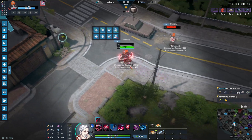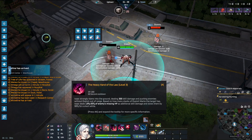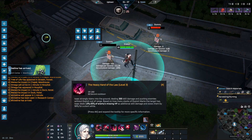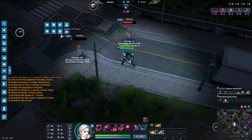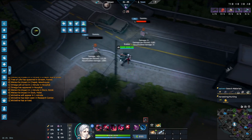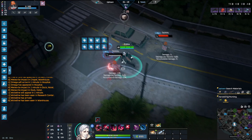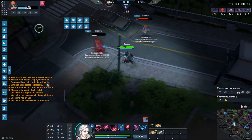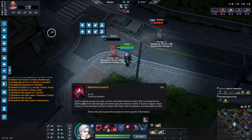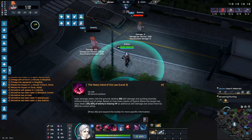It's kind of a Darius kind of playstyle, I really like that. His ultimate is called The Heavy Hand of the Law — he slams the ground, does a lot of damage, and consumes the stacks of the passive. To really maximize this ability you'd want to build three stacks and then hit the target for max damage. Think of it like your W but instead you're using your ultimate.